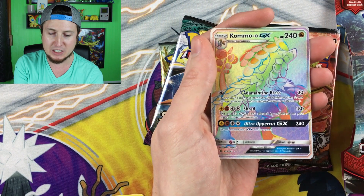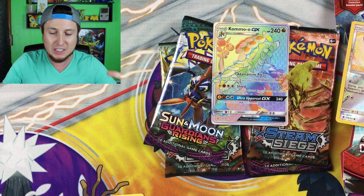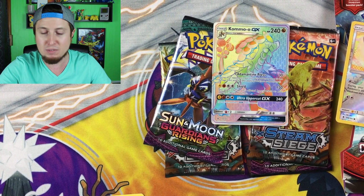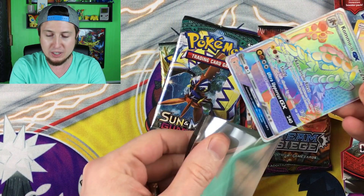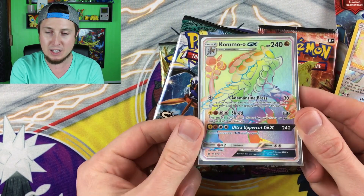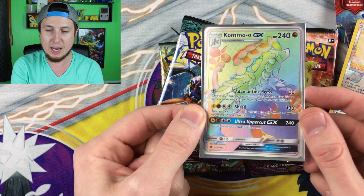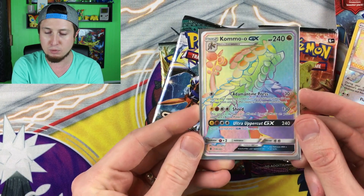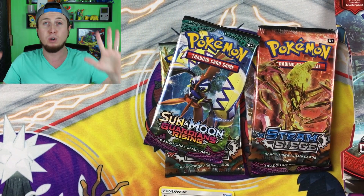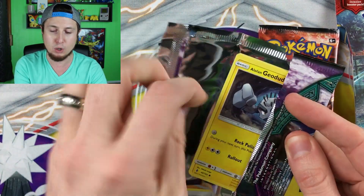Oh my goodness — we have a Kommo-o GX Hyper Rare, Rainbow Rare! That didn't stop us — we're the PokeFam Nation, we got to film and do our Hidden Pokemon Card Series. This is a phenomenal pull to end out 2017 going into 2018 — pulling a Hyper Rare Rainbow Rare Kommo-o GX right there. I actually think this might be my first Hyper Rare Kommo-o GX. That is such a beautiful card — I just love that they started doing these types of Ultra Rares. We're already two booster packs in.